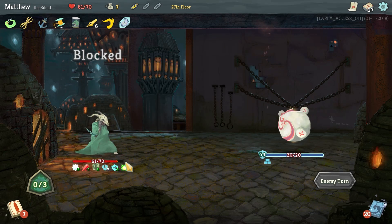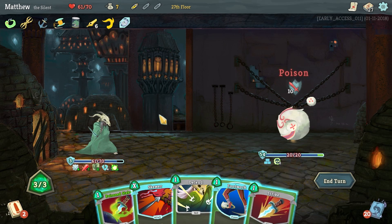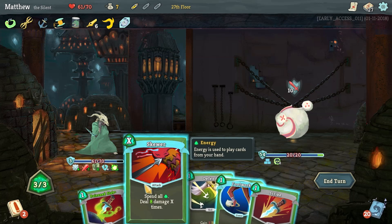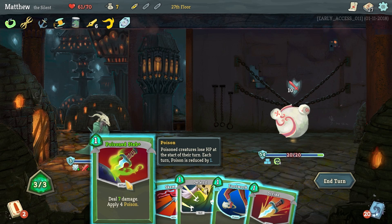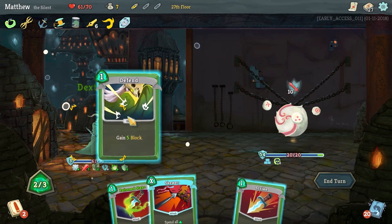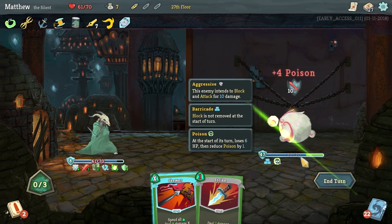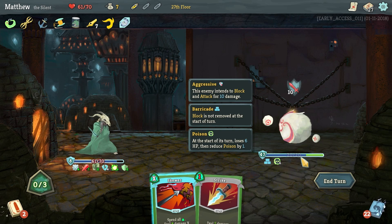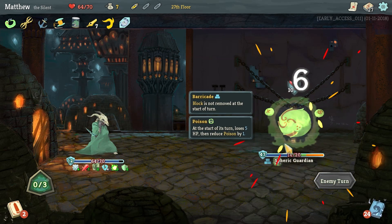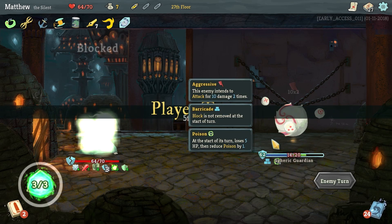I'm going to drink the Regen Potion just in case we start taking hits I don't want to take — it'll take the edge off that last strike too. Block wears off so we've got block coming in; we've got ten going out. Dexterity would be good to play, but Poison Stab would be even better. Let's play Dexterity, then block, then Poison Stab to get him started. He's only got 20 HP — he goes down pretty fast from poison if you can get through his automaton ability.